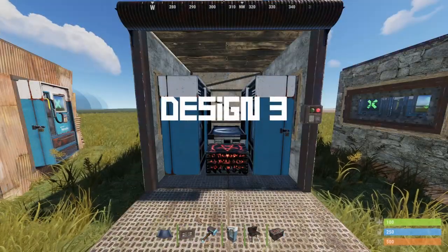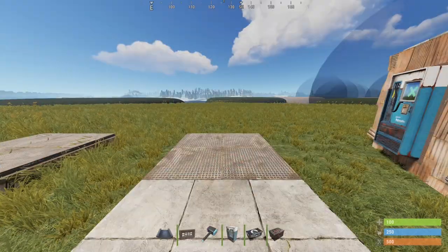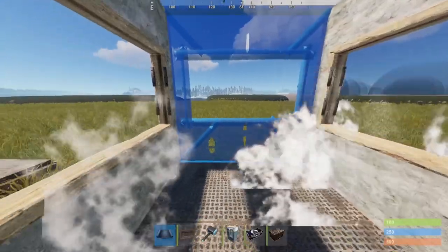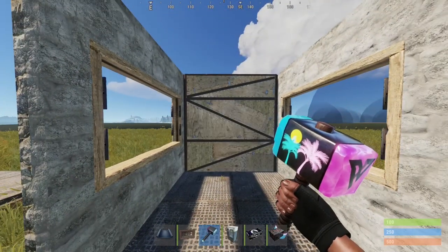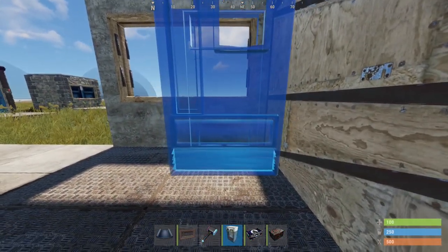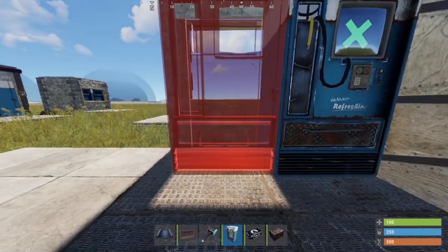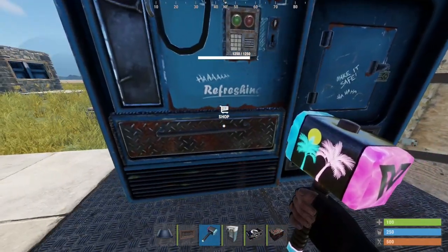Design number three features four vending machines, a large box, and a small box. You're going to need two window frames — one on each side — and a solid wall on the back. Upgrade that to sheet metal preferably. Place your vending machine into one of the two corners and then place another vending machine directly beside it. Go ahead and rotate both of them.